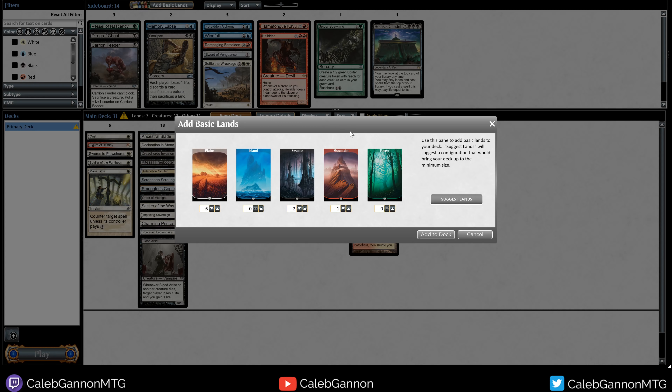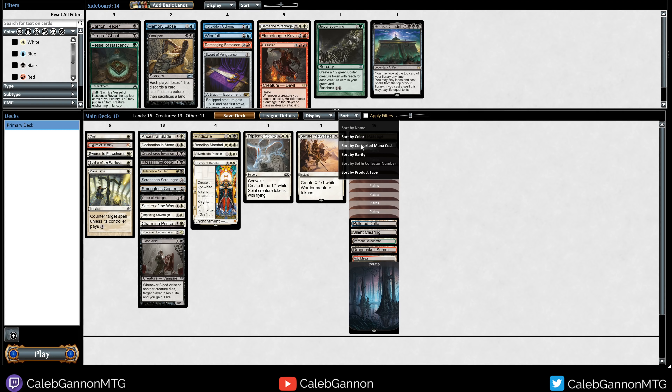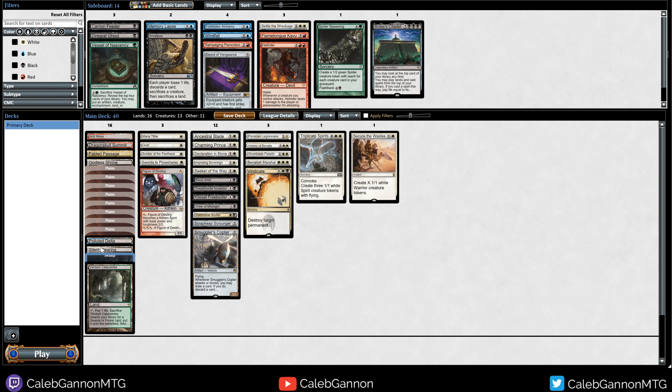I think I'm gonna play one Swamp, no Mountains. 16 lands. So as far as black sources go, we have 1, 2, 3, 4, 5, 6, 7, 8 - that's actually a lot of black sources. Although the biggest downside is we basically just have Godless Shrine. So we have these two fetches that can only get Swamp or Godless Shrine. I think that's okay. It's just if we have just those two, we are stuck with two black sources.